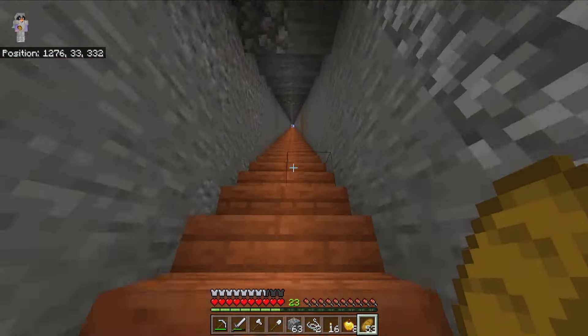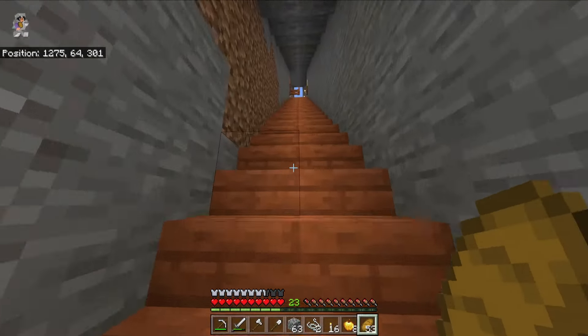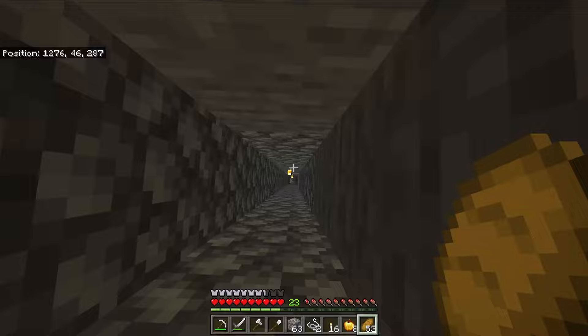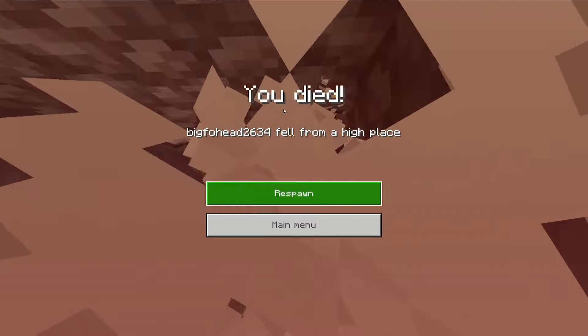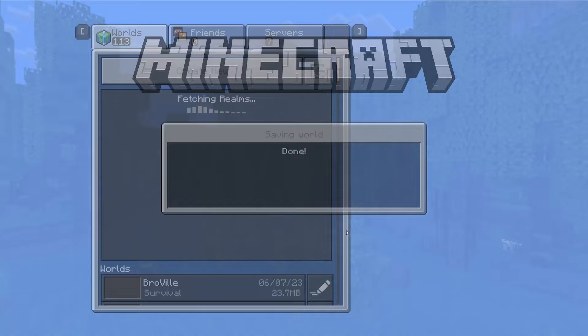That just looks like a normal strip mine, nothing special there. The last thing is probably that hole with the trap doors so let's go check that out. Well, on to the next world - I did not realize there was a block there.